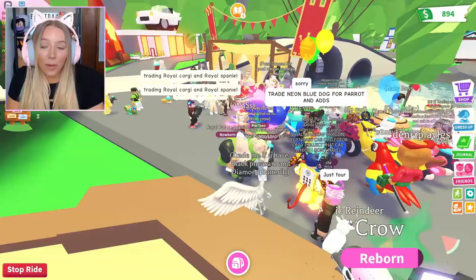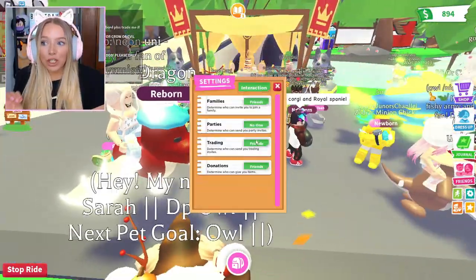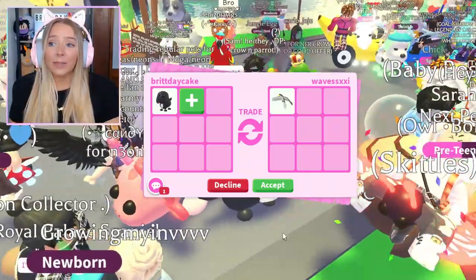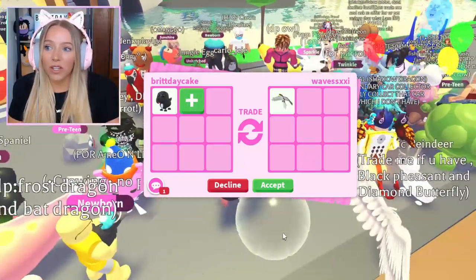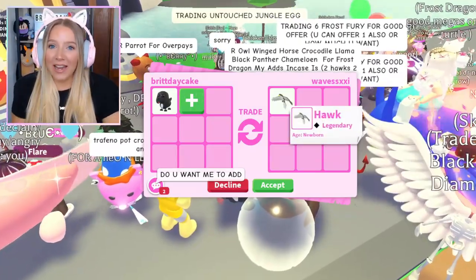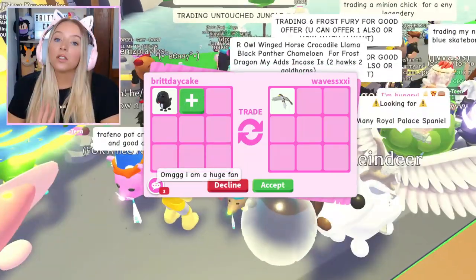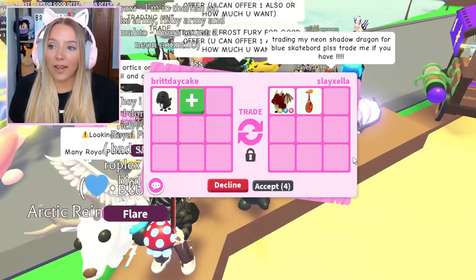Everybody is still here by the stand where the birthday stand used to be - now there's a royal stand. We put the message in chat, turned the trades on. The first trade request is a Woodland Egg, which has been here for quite some time. I don't think either of the legendary pets in the Woodland Egg have any value at all. They asked if I want them to add, but I don't want anything like this for a Robux pet, so we're going to pass.